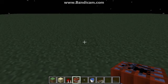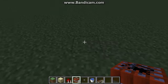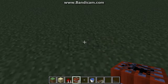Howdy guys, this is Unhost with Native Visions. Today I'll be teaching you how to make a TNT cannon with only the things in my hotbar.